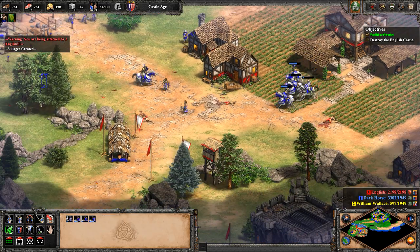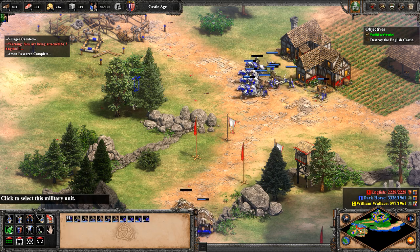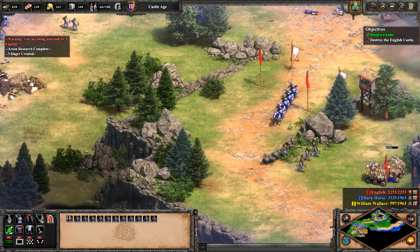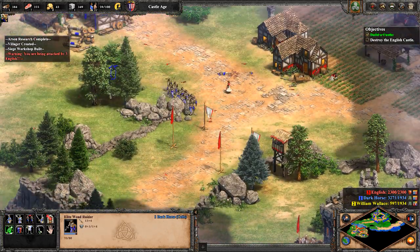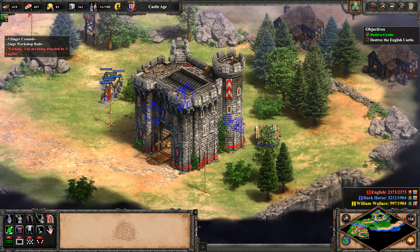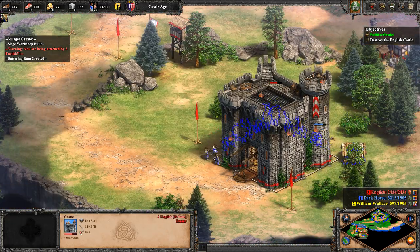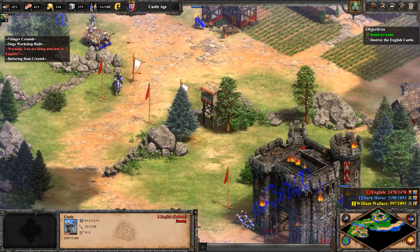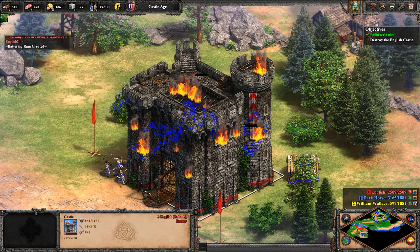Stay away from the town center — we don't need that. Where is William Wallace? He's right there. Charge in! The castle's not focusing on our infantry; they're focusing on the ram, so it's going to attack those rams while our troops try to siege down the castle. One ram is dead — we're just going to keep a steady stream of rams coming in with that siege workshop built. There's William Wallace — he's going to attack some random English villager. The castle is going to burn soon. Send in some monks, put them close to get outside the minimum range of that castle. The castle is almost dead. Scotland is nearly victorious.